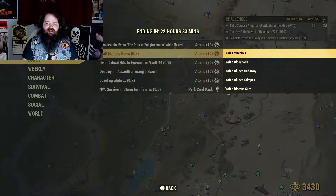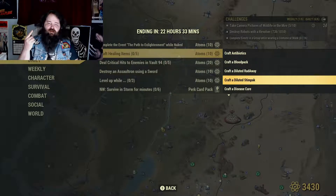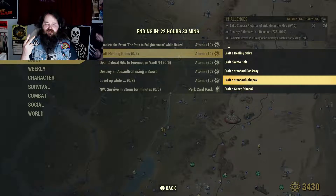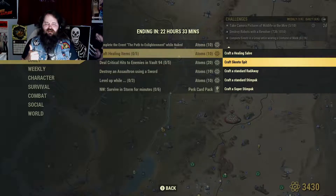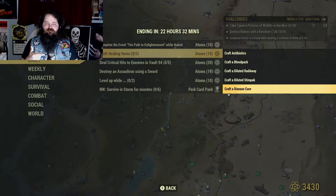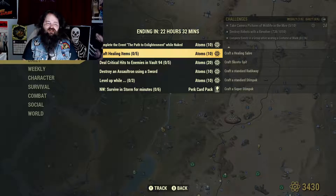Craft Healing Items 5. We get this one a lot if you watch these, you know. Go to Whitespring Bunker and you can buy them if you have access. Certain events around the map will award you some of these. When I was playing on my alt yesterday, I got Diluted Radaway and Diluted Stimpak from doing Fertile Soil in Flatwoods. You can also get various disease cures and stuff like that. They're not that tough to find.